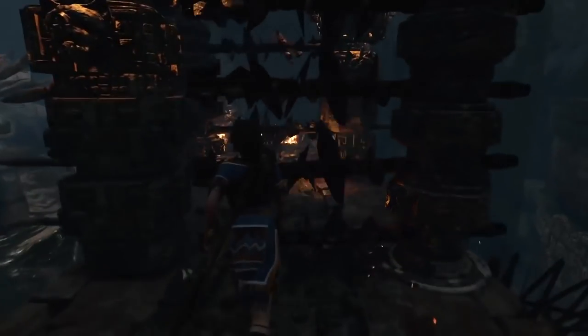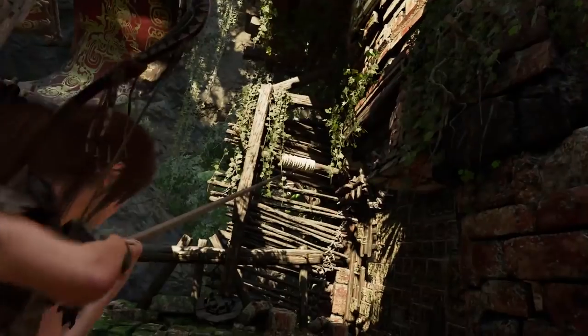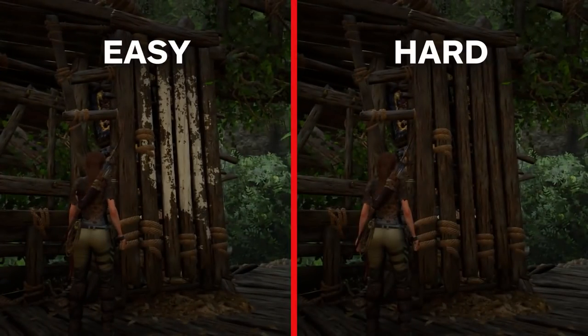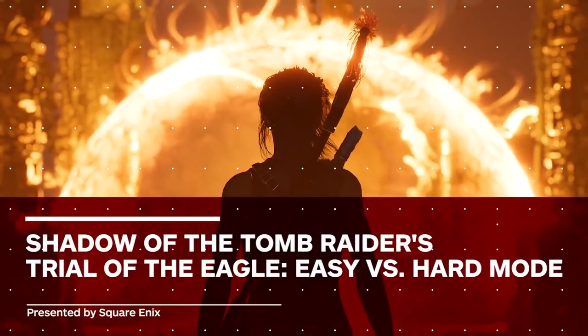To see just how much tougher tomb raiding is on Hard vs. Easy, we're going to be tackling the menacing Trial of the Eagle and cranking the puzzle and exploration difficulty up to Hard. This will remove the visual hints you'll find in the environment, turn off survival instinct and prevent Lara from telling you what to do next. Or at least Alicia is — I'm going to be playing on Easy. Let's tomb raid!